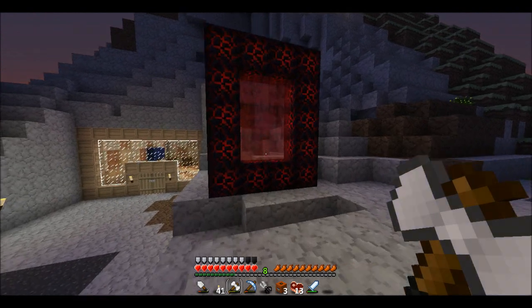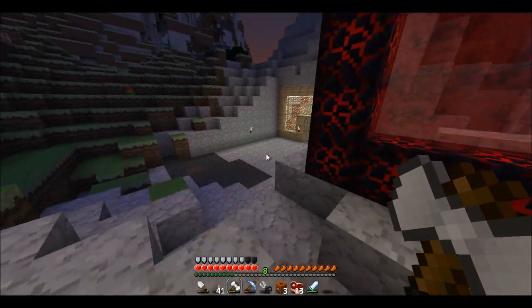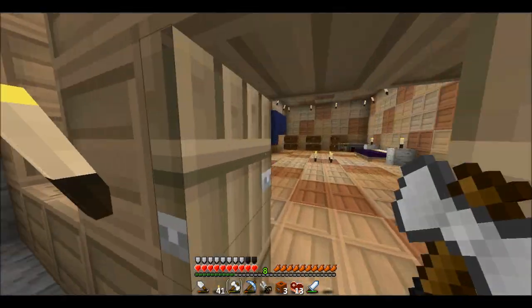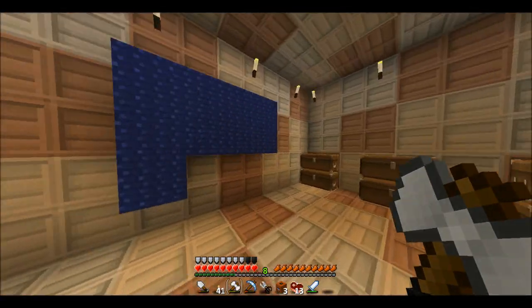The middle of the nether portal thing — if you have it animated, it flows like lava. I think it suits it better than the purple, but that's my opinion. The beds are purple.